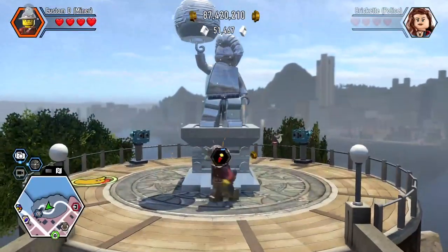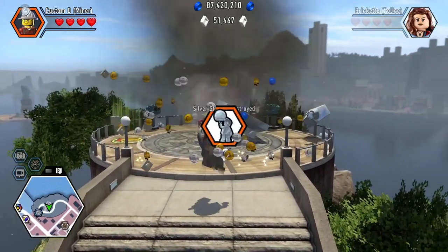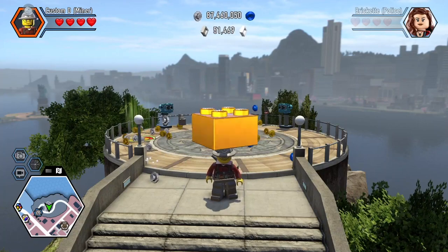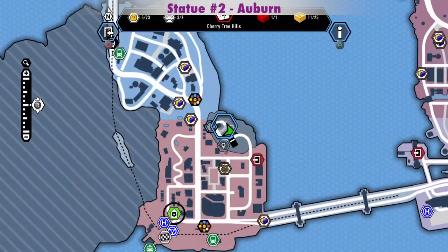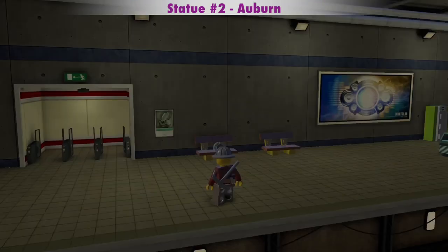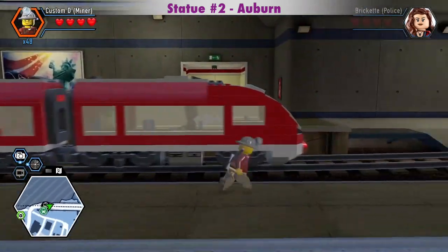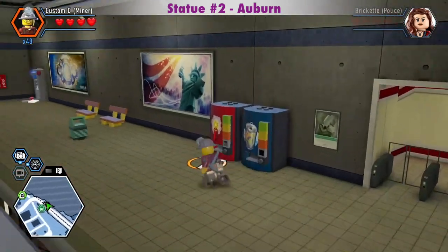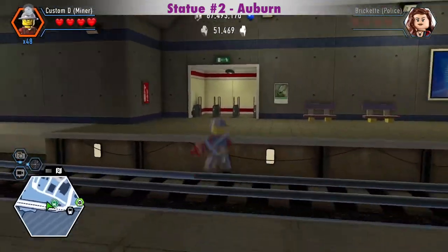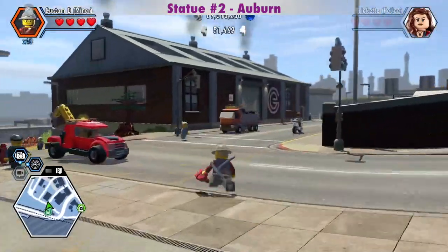I try to get away from the explosion so I don't die and lose studs. You can get some dynamite at the Auburn train station for the silver statue on the bridge. See the description below this video for the times of the Rex Fury Silver Statues if you want to skip right to them. There's also a link to my 5 Most Useful Collectibles video with the unlimited dynamite red brick in it.